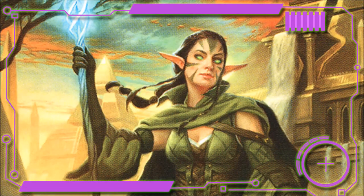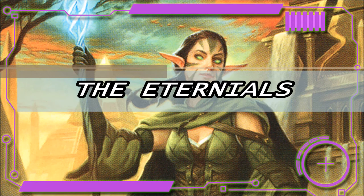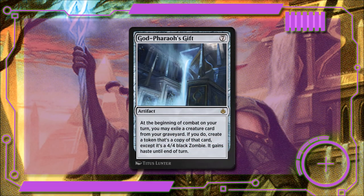In our last section, I want to focus on 1 card that will let us replay any creature in our army from our graveyard — the Eternals. God-Pharaoh's Gift costs 7 colorless mana, and at the beginning of combat on our turn, we may exile a creature card from our graveyard. If we do, we create a token that's a copy of that card, except it's a 4/4 black zombie and gains haste till end of turn. So that's the cards in the main deck.